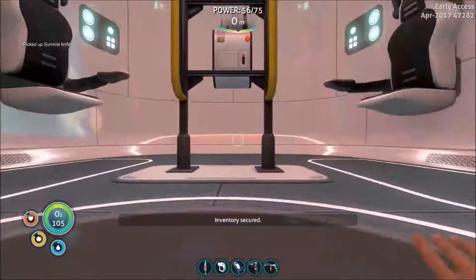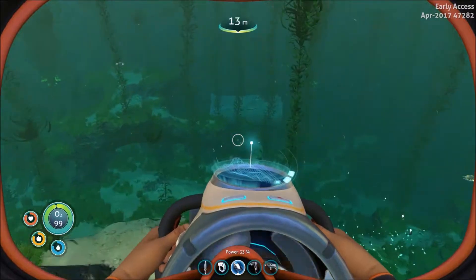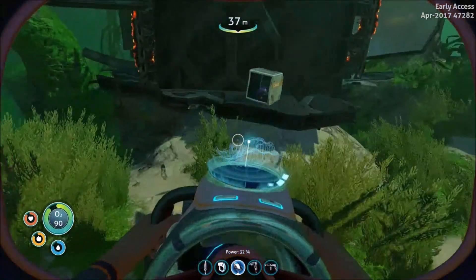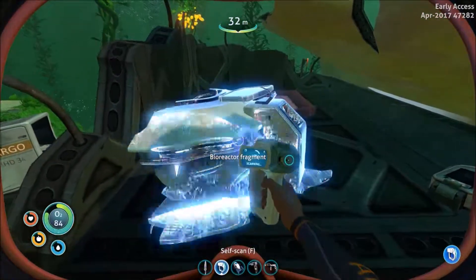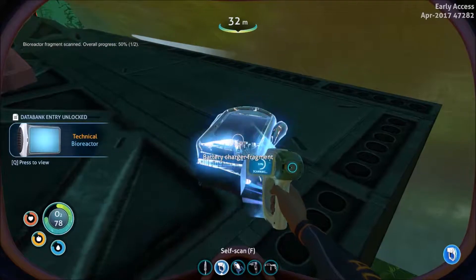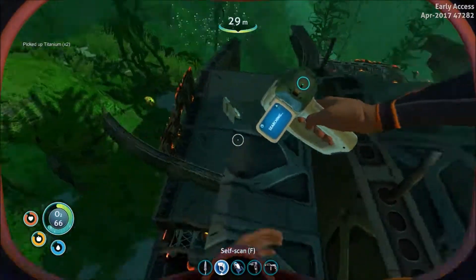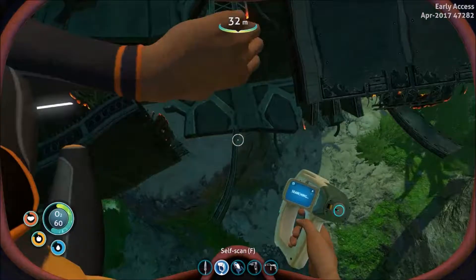Now let's go explore that piece of the ship that we saw — it's right over here. There's a lot of fucking stalkers just hanging out around it — that's exactly what I want right now. Can you tell? Yeah, that's a sea glide piece, we don't need that. What is that? Bioreactor fragment — oh, that's nice to have. Bioreactor is a really good thing. Battery charger fragment — we want that. Yoink. Mobile vehicle bay — actually I think we already finished that, didn't we? We did. Sealed door — we gotta cut that open.